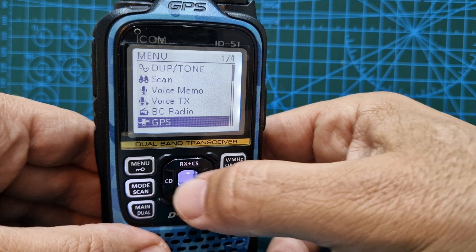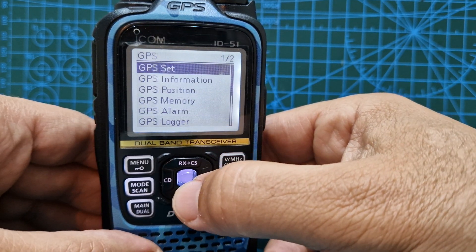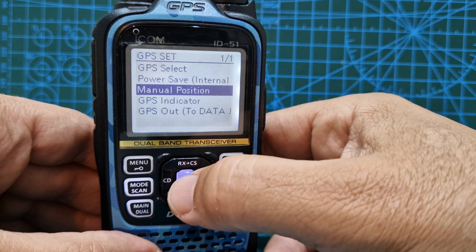Then go to Menu, go down to GPS, and select GPS.